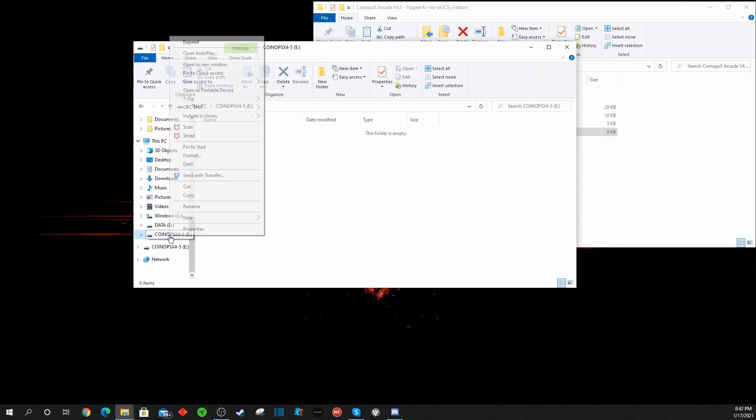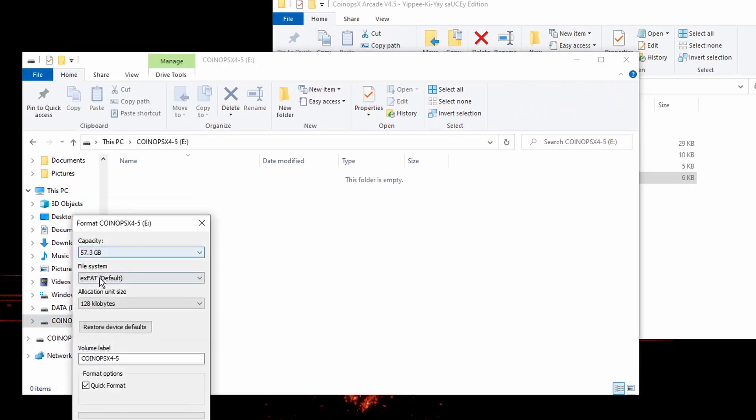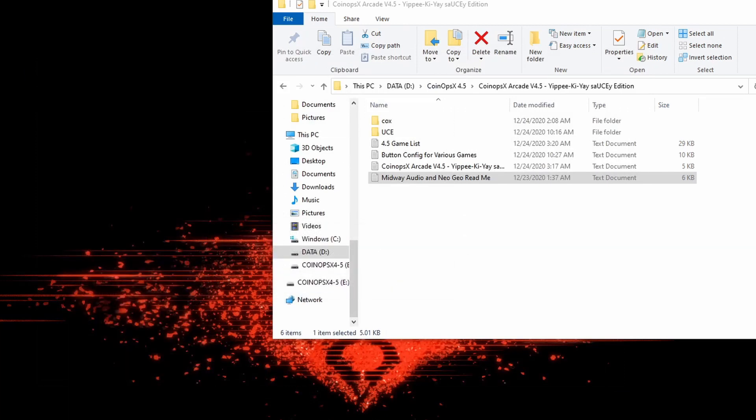We renamed our blank flash drive. Now we're going to right-click on the drive and go to Format. We're going to format it as exFAT — it should only take a couple of seconds and the drive is ready to go.